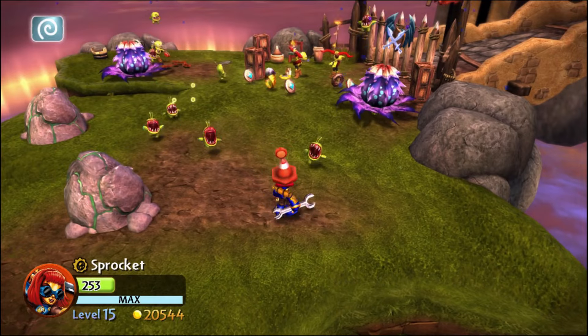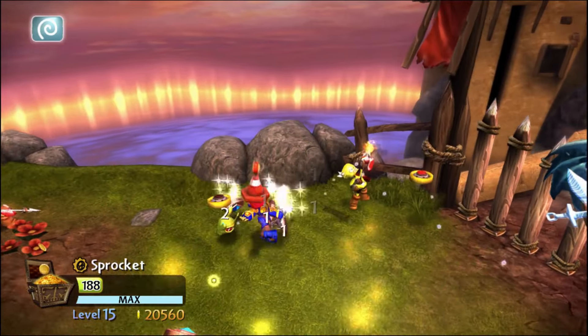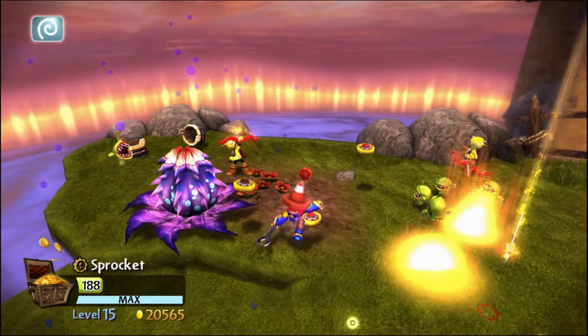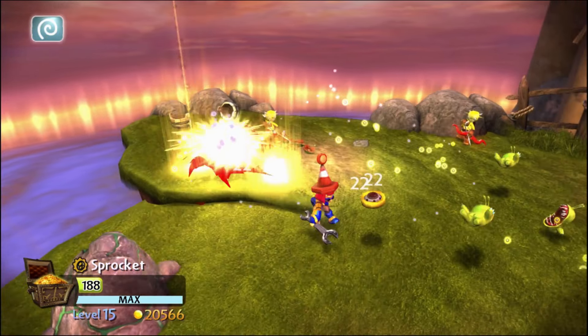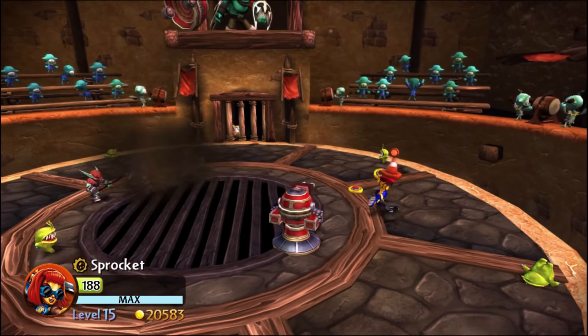Her wrench attack, despite looking like a normal melee move, is actually quite a bit worse than, say, a punch from Slam Bam, because if you're using the wrench, you kind of get locked in place and you can't move around, where if you're playing Slam Bam you can punch while still walking and thus dodging. And all this together means that Sprocket is not very great at avoiding enemy fire.